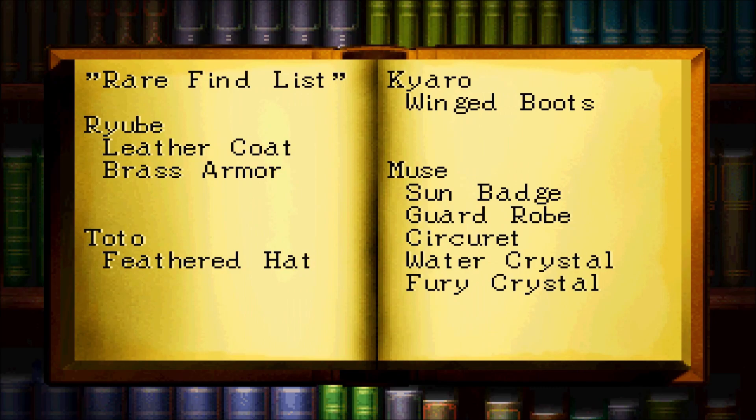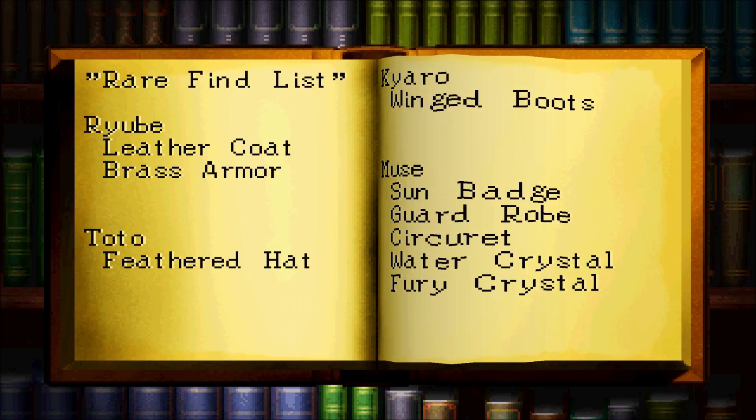This is technically wrong here — with Muse you can't get the Fury Crystal anymore, you can only get it early on in the game.